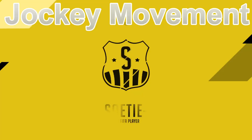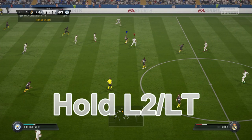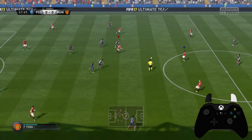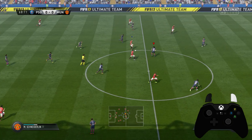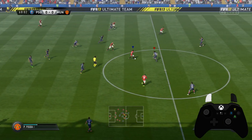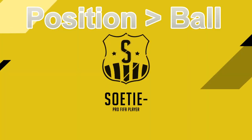Now the most important thing in defending: using jockey movement. Not once or twice or maybe three times in a match - every single time you need to use jockey movement. We do a sprint, but once we get close we're gonna hold the L2 or LT button to jockey. Sprint to close the distance, but once you get close you need to hold L2 or LT to jockey.